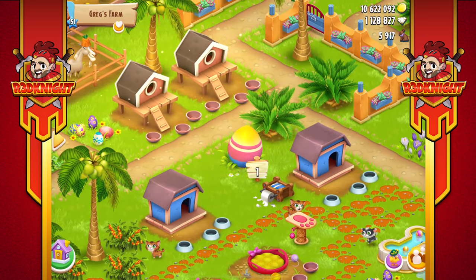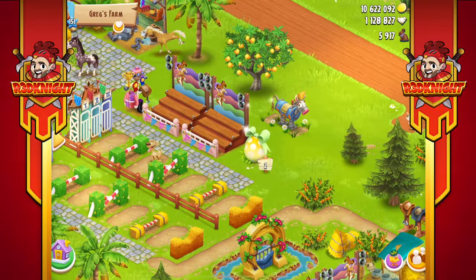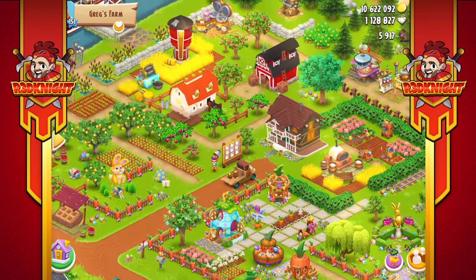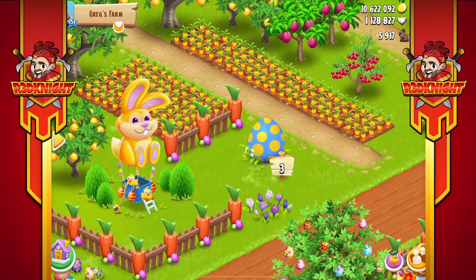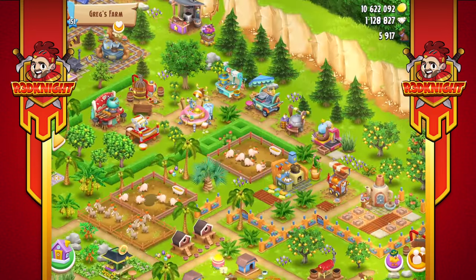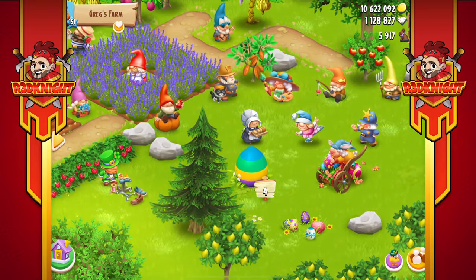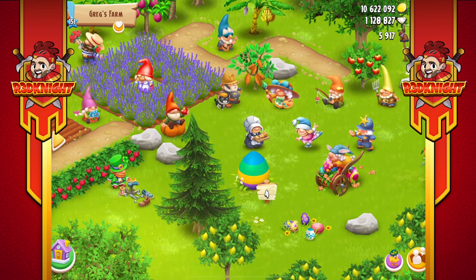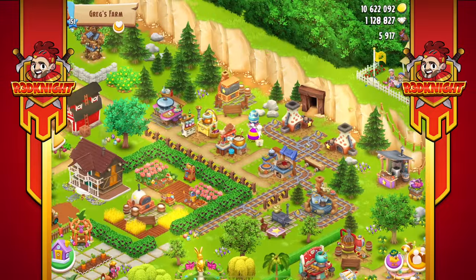Egg number one is located down by the actual kennels. Egg number two is across the road by the actual mechanical horse and the racetrack area. Egg number three is located by the actual driveway to the farm by the hot air bunny balloon. Egg number four is located down by the actual gnome location — and if you look down there you'll see that the eggs are actually bigger than the gnomes, so it would be nice to get some gnome characters that relate to Easter. Number five, the special one, is located over by the mine.